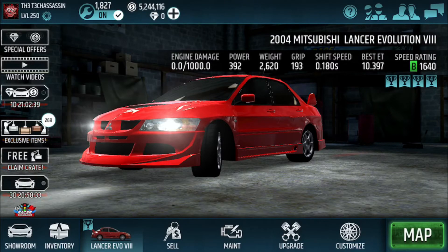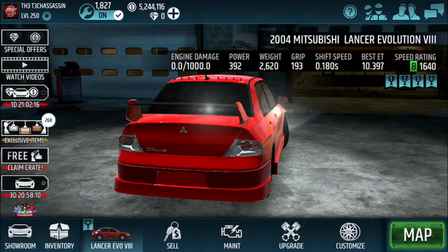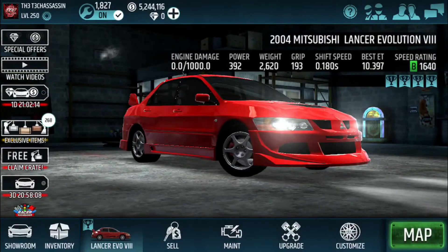This car can hang with every car in the game in 1640, but the Jetta, the coupe, the F40, and the turbo meister. The Jetta and the coupe are go-shift cars and I'm very inconsistent go-shifting those cars, so that's why I chose this one. It will hang with all those other cars but the ones I mentioned.